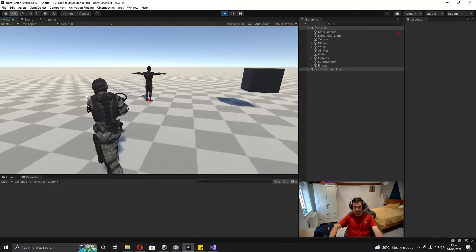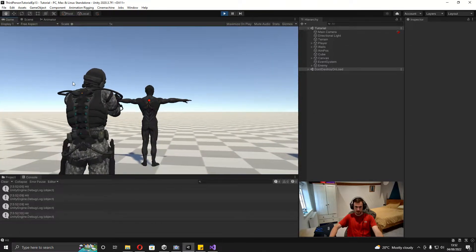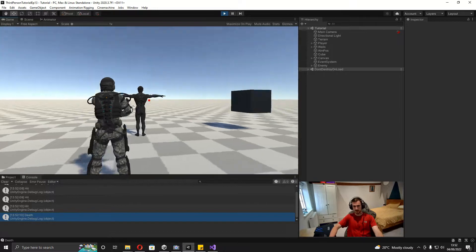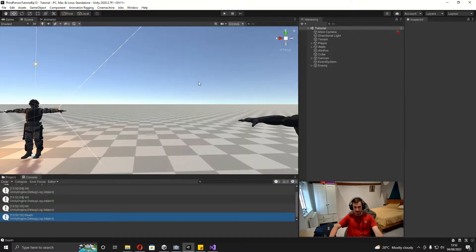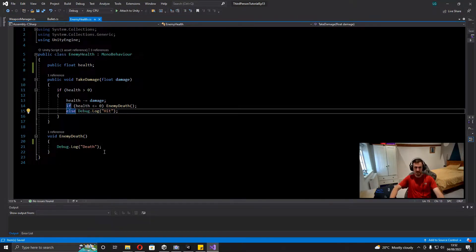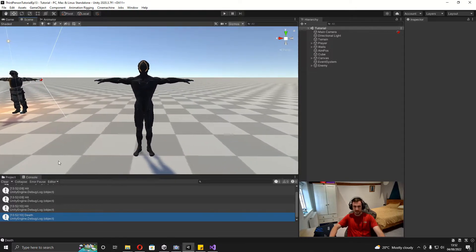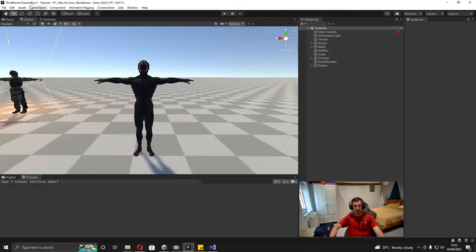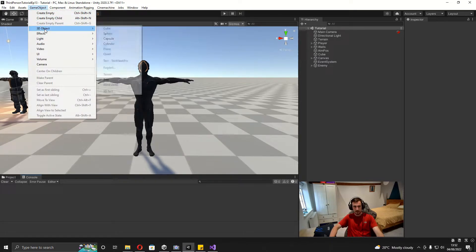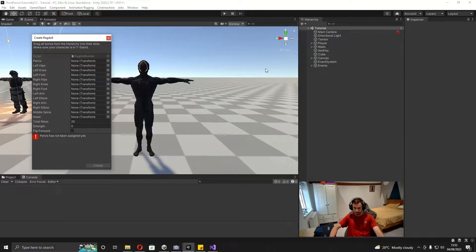A quick recap of where we left off last episode: we've got this enemy, and when you shoot him you see in the console it says 'hit', then shoot him five times and it says 'death' because he's lost all his health. The only change I made since the episode is putting that debug as an else statement so it doesn't say 'hit' and 'death' at the same time. Now we can carry on and add a ragdoll to this enemy.